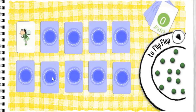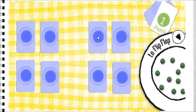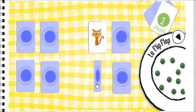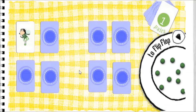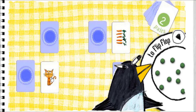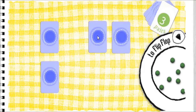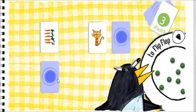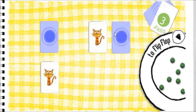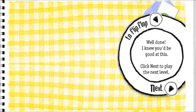Click a card and turn it over. Cats. Rabbits. Rabbits. Rabbits — you've got a match! Cats. Tooth fairy. You've got a match. Carrots. Carrots — you've got a match! Well done, I knew you'd be good at this.